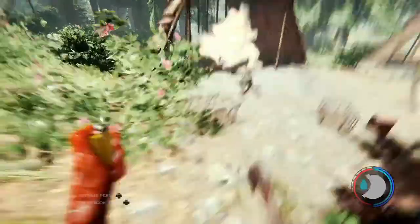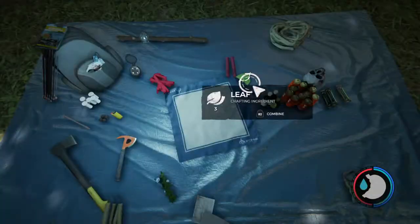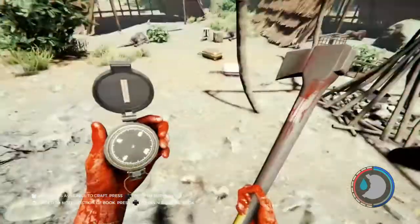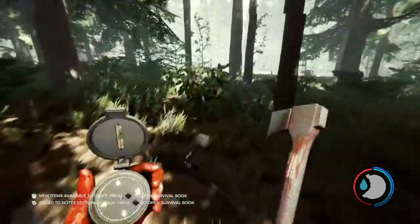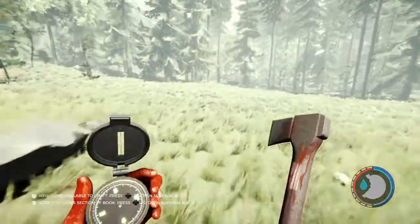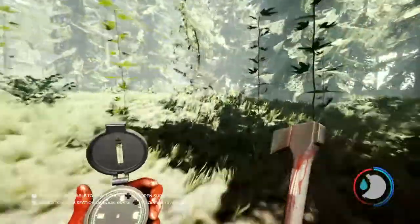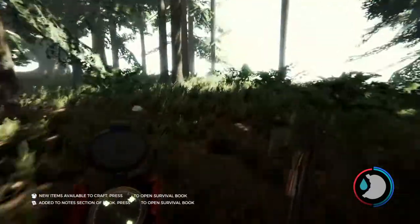You're going to need pocket bombs - that's what I like to call them. They're bombs that you can build. Either pocket bombs or dynamite for this. There's a cave I call Virginia Cave, because it has a Virginia at the bottom of it. If you don't know what a Virginia is, it is a thing you're going to encounter later in the game.